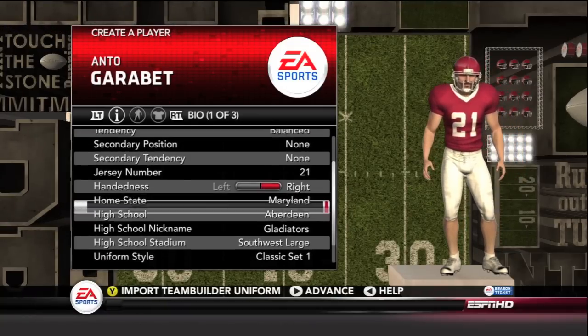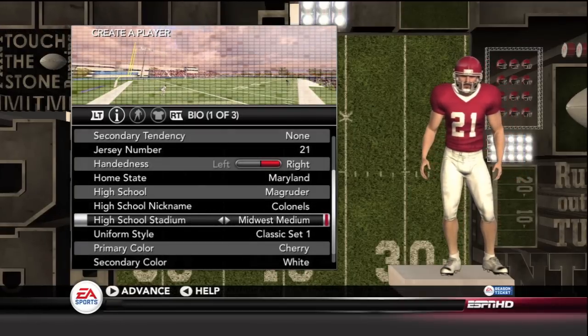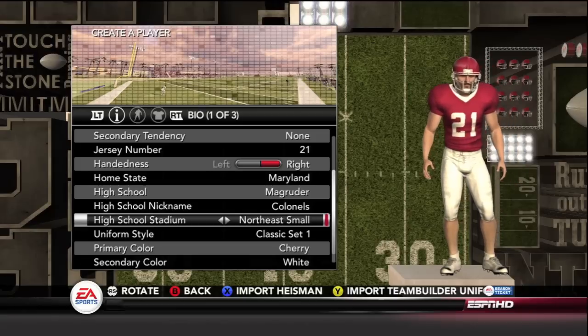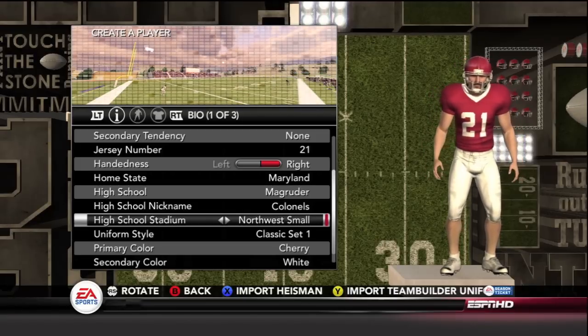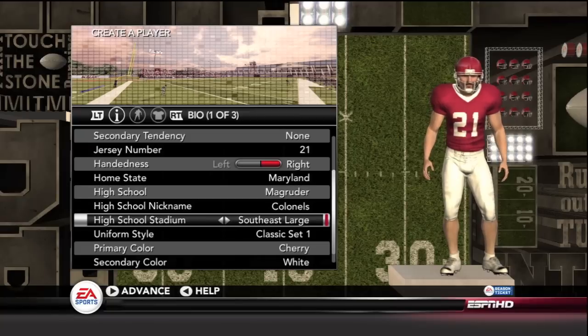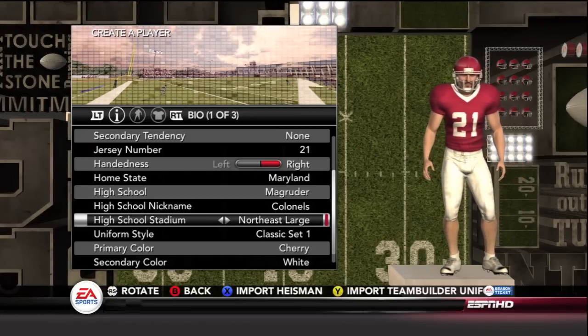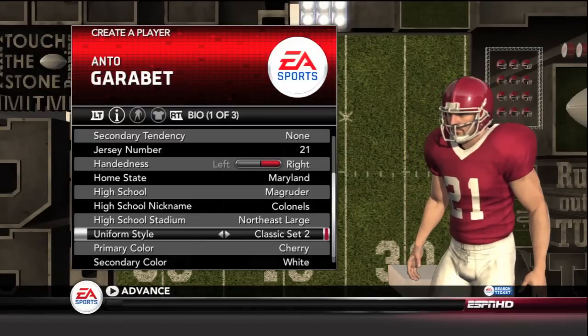You guys know that's one of my favorite numbers because it's Sean Taylor. Then in high school stadium, you guys get to pick from all these stadiums. It would be pretty cool if they had a dome — that would be pretty tough — but it looks like they just have northeast, southwest, and northwest options. Let's keep with the northeast large.